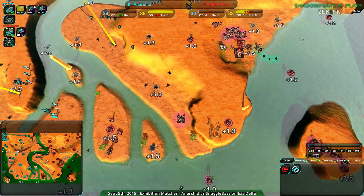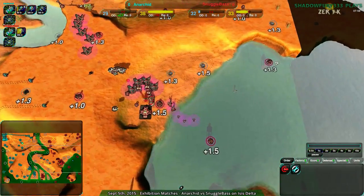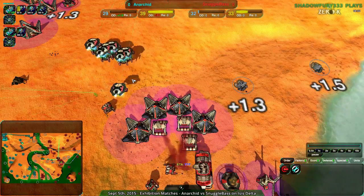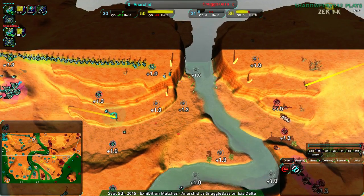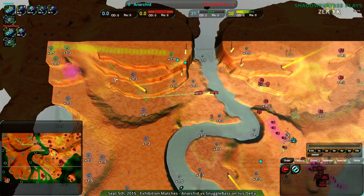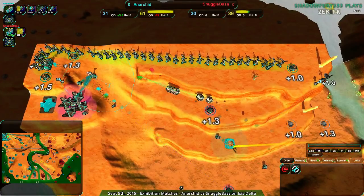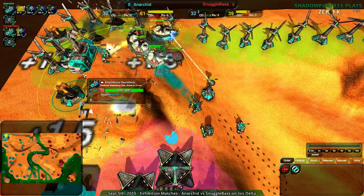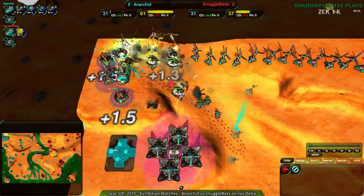These Ducks should probably go over and start smashing up more metal extractors. Anarchid is at this point pretty fully built up. Snuggle Base has no real overdrive; they do, however, have a Scallop Drop coming in here, which, given how close this game is right now, could break it — I think that will probably win the game. If they hit the main base — they have no idea where to go, it's a complete total guess — but they've guessed right. And that is going to be it. These Scallops are going to come in and smash everything up, and that's going to seal it.